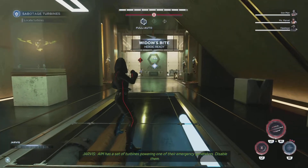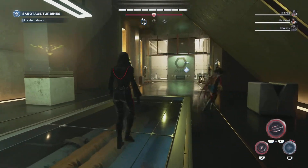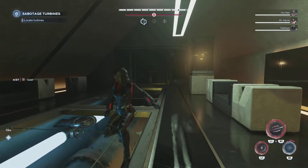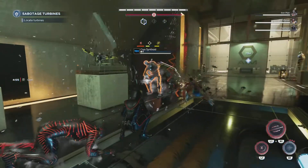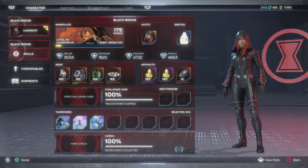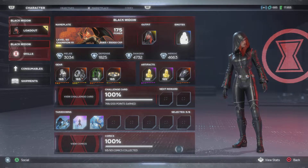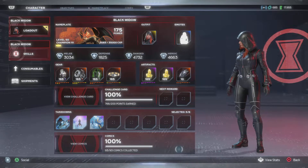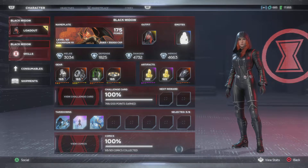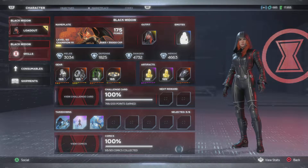AIM has a set of turbines powering one of their emergency generators. Alright, slow your roll. Welcome back — your boy Rev is not officially back on the scene. Today I'm bringing y'all a build breakdown video for your girl Black Widow, aka Soul Reaper. If you ain't never watched Bleach, I don't know what timeline you went to, but you need to fix that.